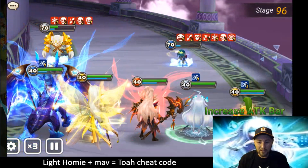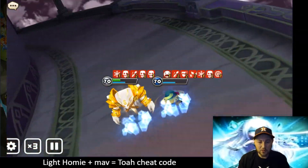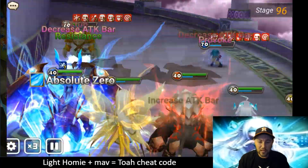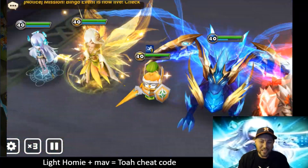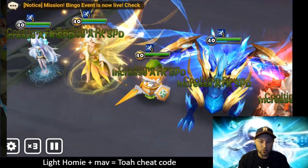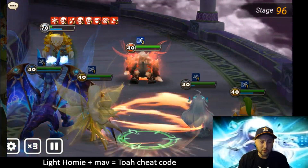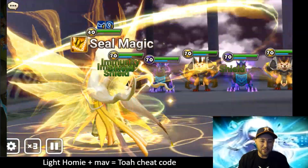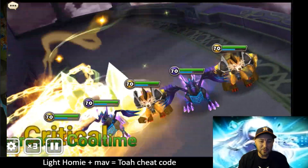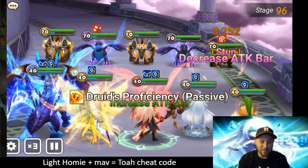I have it set up so that the MAT will move right after the homunculus, so that the homunculus can pretty much give him a refresh, and then he can do his cooldown reduction and just keep it going. Now this team is not the fastest because I'm reducing their attacks so much — they're not moving, and I don't have that many DOTs.